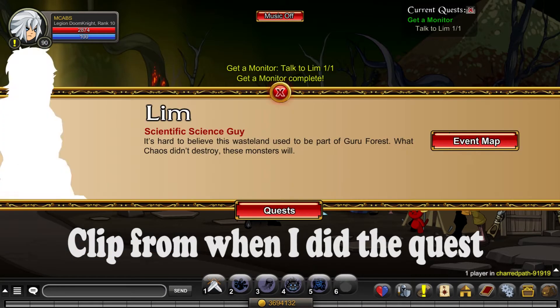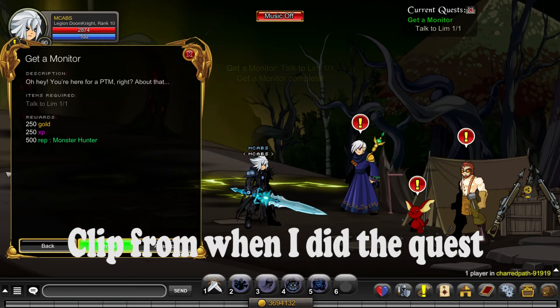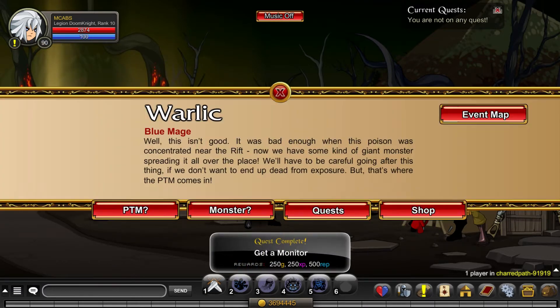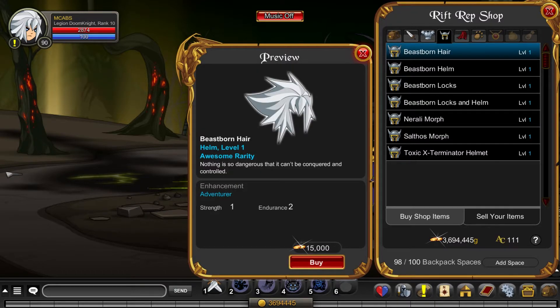You click the quest, click accept, and click on this guy, and the quest will be done — then you turn it in. You get some monster rep, which makes you rank one. Once you have rank one, what you want to do is click on Warlic, click on shop, and go to the helm section.